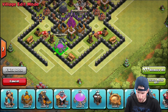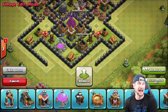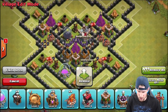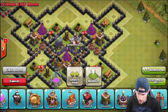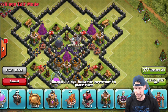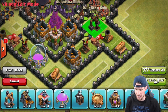We're placing an elixir storage here and a gold storage here — yes, I am trying to protect my gold too. I've got about ten walls left, so that's five million gold, which I should be able to get very easily. Let's bring in the rest — we are trying to protect our dark elixir, so we'll throw our drills in here and protect those a little more.